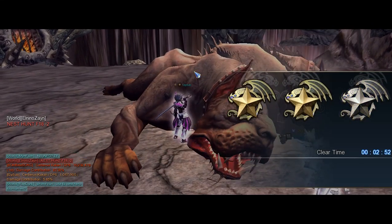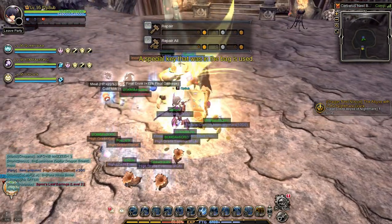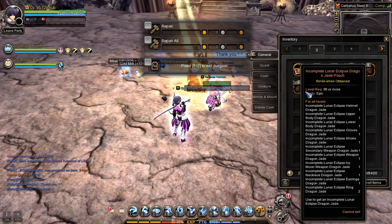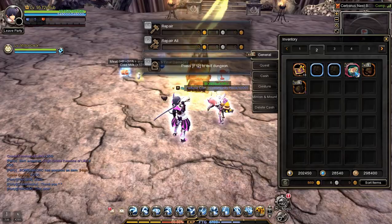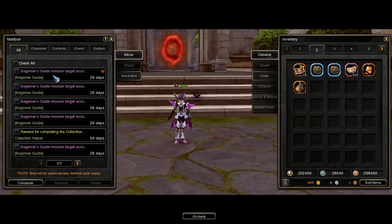After you clear Cerberus Nest, if you hold the special key, you'll be able to open the special reward chest that contains Willpower of Fragment, 100 pieces of Lapis, 3000 Crystal Points, and an incomplete Lunar Eclipse Dragon Jade Pouch. Once done, open your mail and receive the rewards.